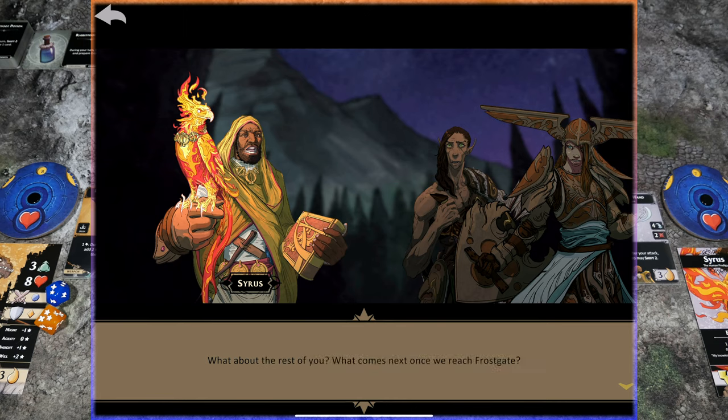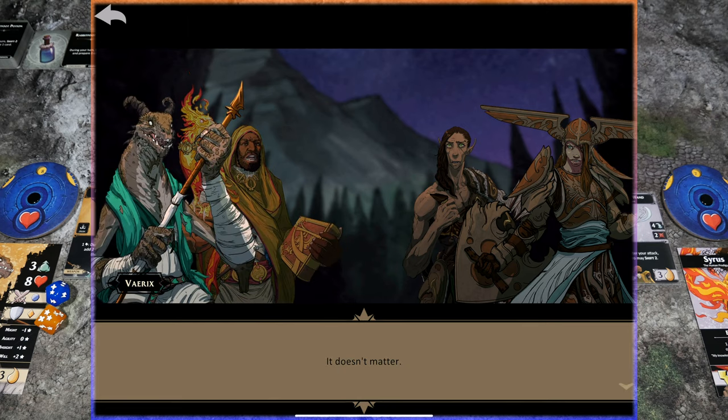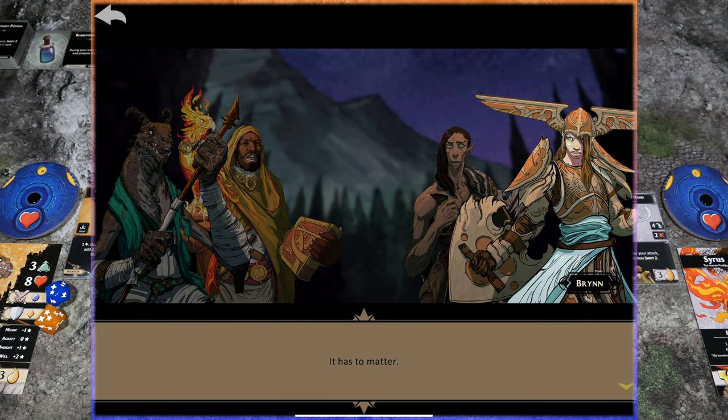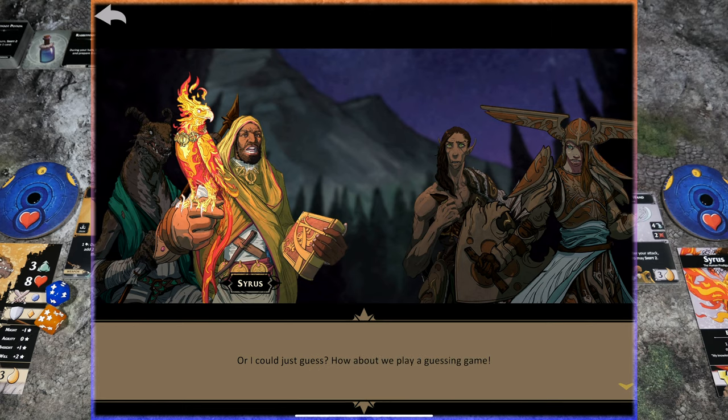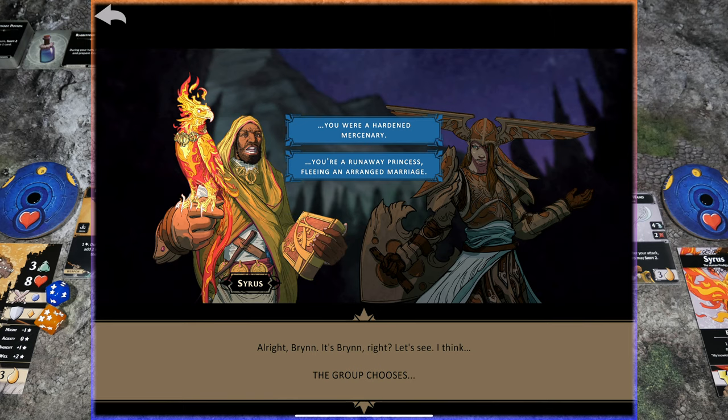'What about the rest of you? What comes next once we reach Frostgate?' 'It doesn't matter.' 'It has to matter.' Silence reigns for a moment. 'Or I could just guess. How about we play a guessing game?' 'All right, Brynn — it's Brynn, right?' The group chooses at this point. Is Brynn a hardened mercenary, or was she a runaway princess fleeing an arranged marriage? We have a choice here, and as a group we get to decide, but when you're playing solo, that choice is mine. I'm going to go ahead and choose that she was a hardened mercenary.